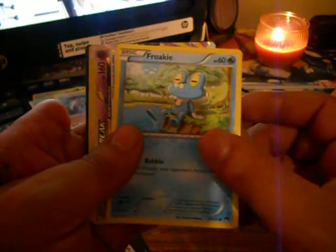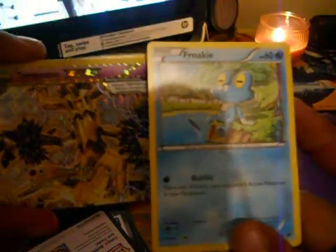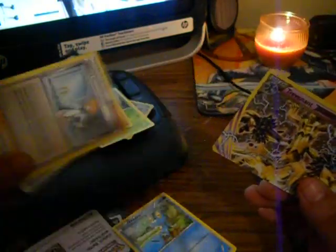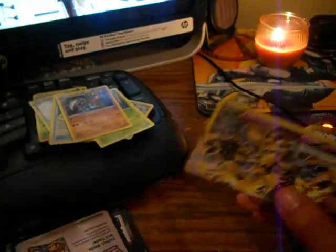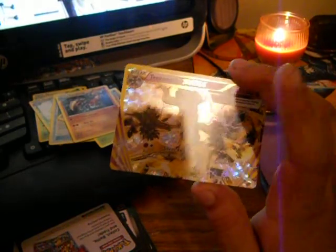Last pack. Alright, we got a... oh my god. We got a Trevenant BREAK on the last pack! We got a Braviary, and a Misty's Determination — but who cares. We pulled a freaking Break Card from these packs. Wow. On the last pack, I didn't think I was going to get anything that good, especially not a Break Card. I was hoping for an EX, but this is awesome.